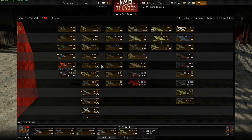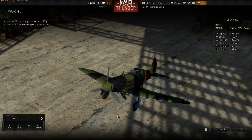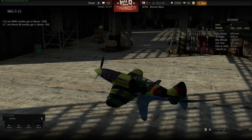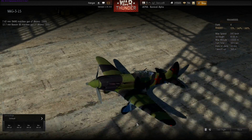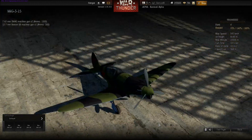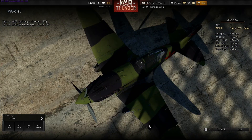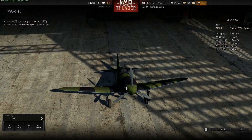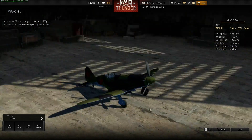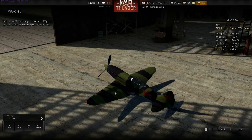We also got the MiG-3-15 as a new aircraft — this one is very nice. It's only rank 4 but it's very fast; it's faster than a 109 E3 and you can outrun one with this plane. You have very good visibility in all directions, good armour, good line of fire, and good precision.